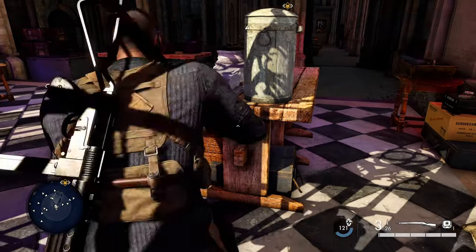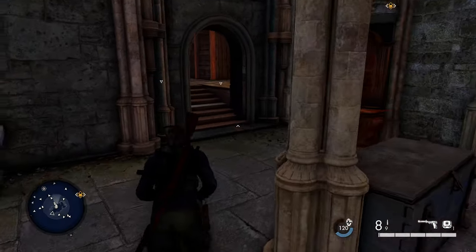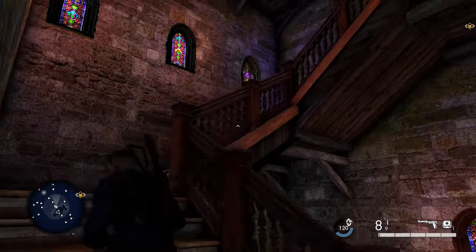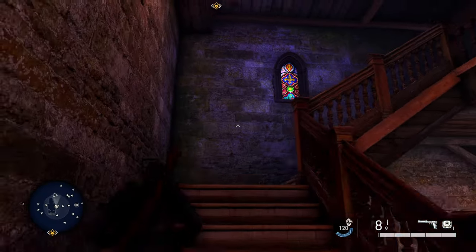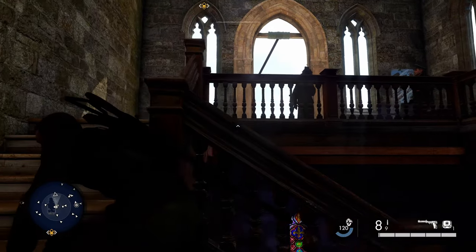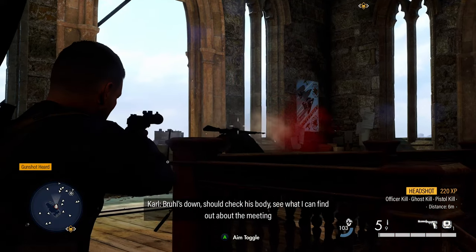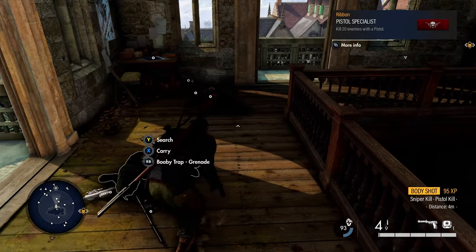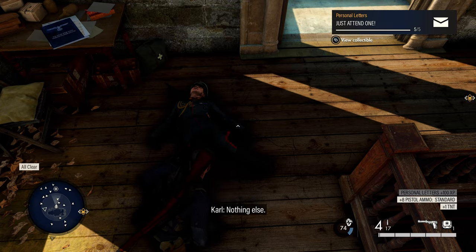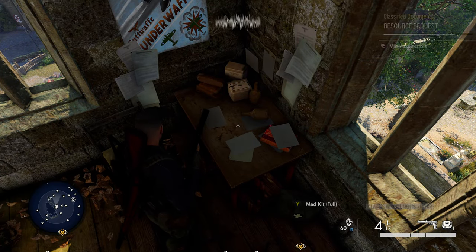There are a lot of enemies in this area so we don't want to alert everyone. Once you've cleared them, drop in and make your way to the top. Take out the officer and the sniper — search the German officer to get our next personal letter, which is tied to the mission story so it can't really be missed. Also in the same room at the top of this tower, in the corner, you'll find your next classified document sitting on a table.